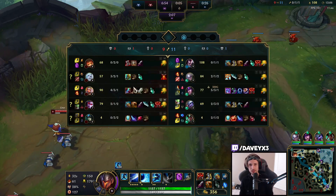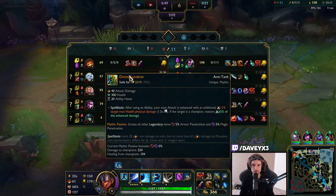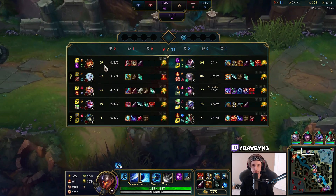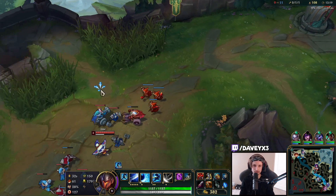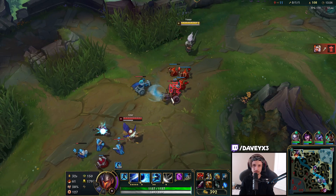Let's see what Gnar's building — apparently he's got Steel Caps and a Warhammer at the moment. For us, we have nearly a 40 CS lead on Gnar right now, and an entire level and XP advantage as well. So we might not have any kills against him, but we do have a massive lead.